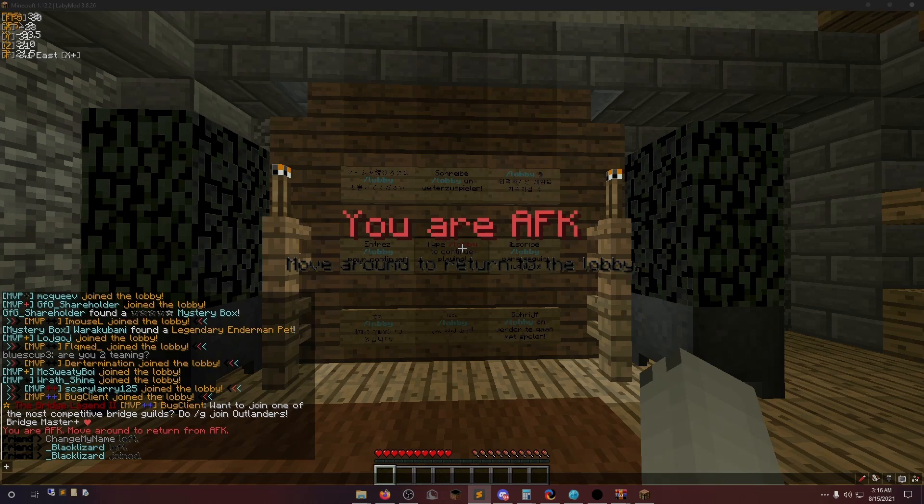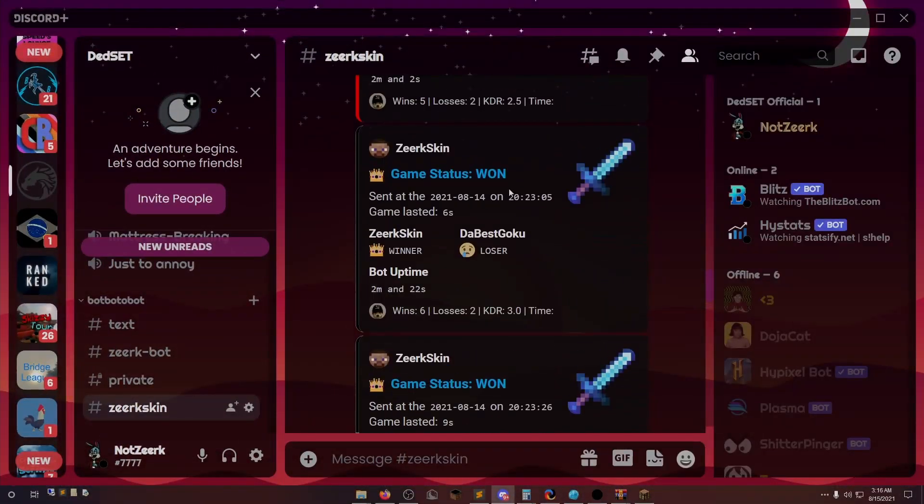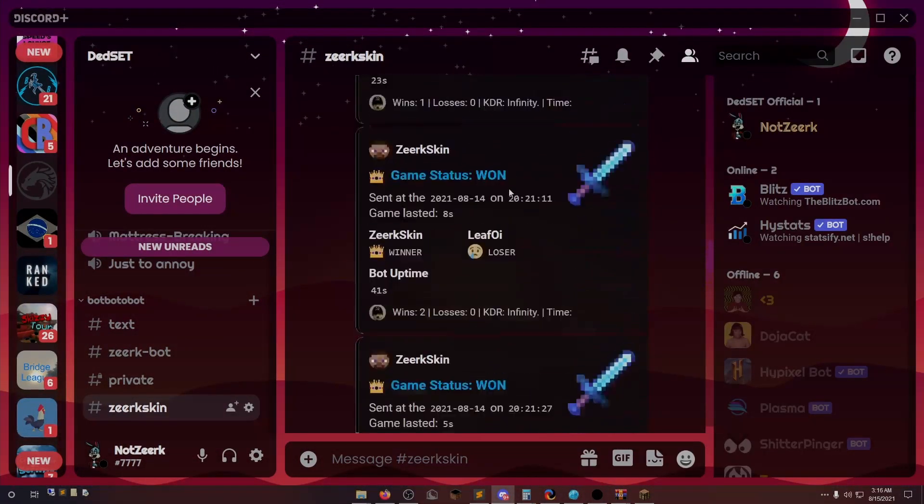It's going to say 'loaded successfully.' If you want a full list of features you can check the description or join the Discord server. Mainly what I'm going to be talking about is the Discord web integrations and the fail safes. First I'm going to show you what the web integration looks like.